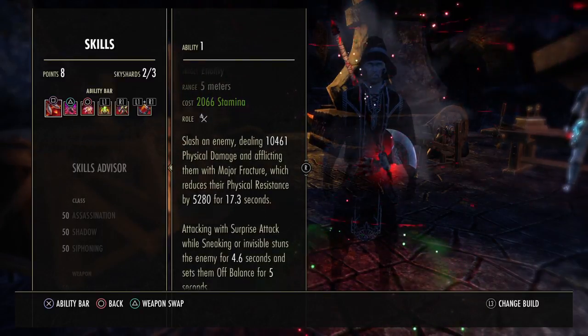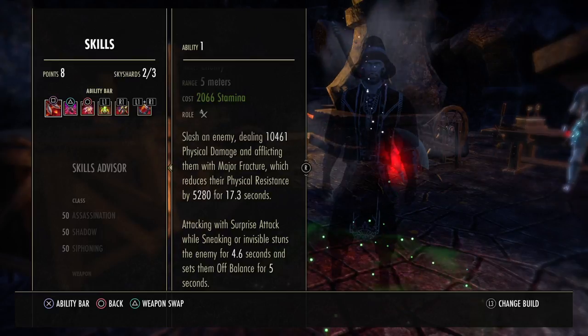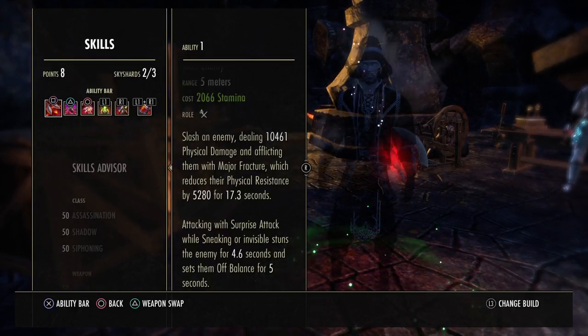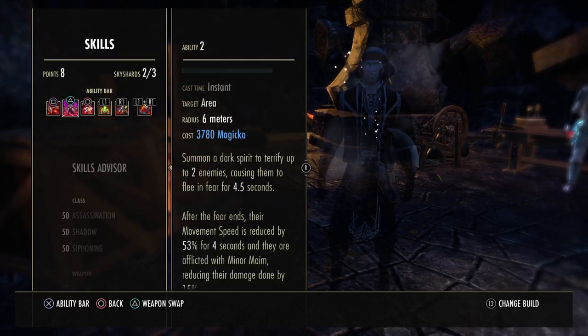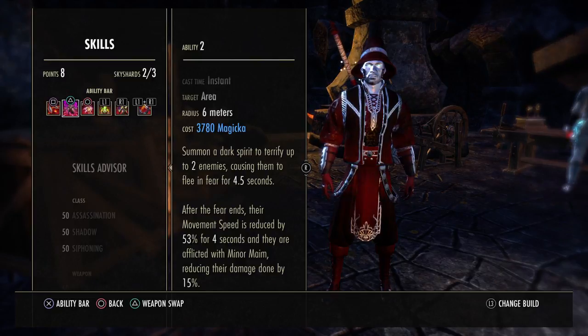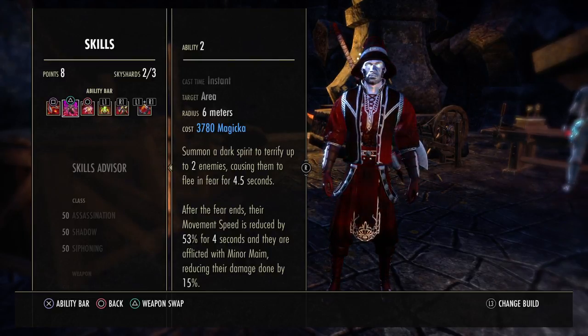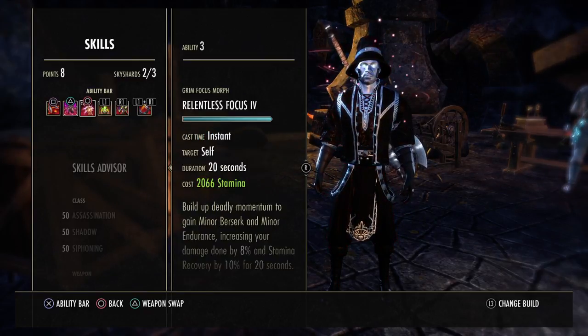Front bar — Surprise Attack: attacking with Surprise Attack from sneaking or invisible stuns the enemy for 4.6 seconds and sets them off balance for 5 seconds, which is going to proc our Truth. Mass Hysteria — that's for your group AOE, gives them a stun, and you try to burst the target off his minor maim, so it reduces some damage and gives them a snare. Amazing skill.